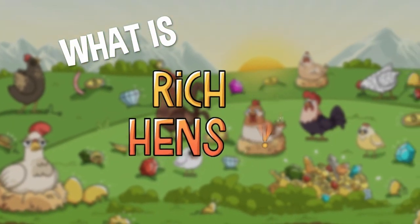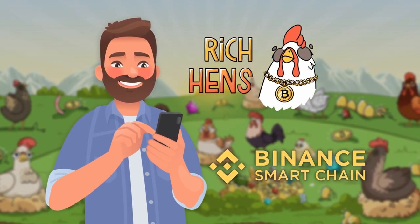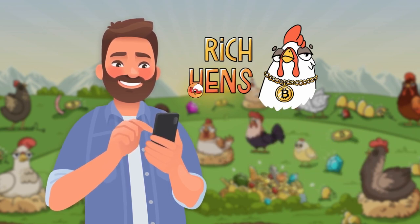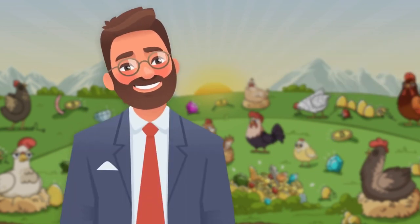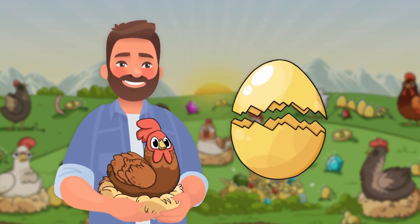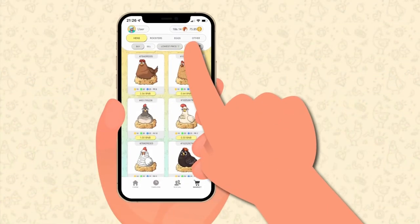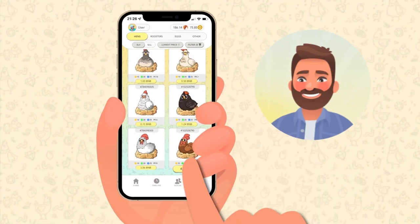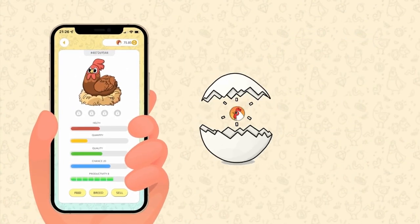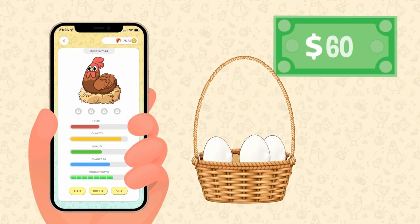Rich Hands is a new NFT mobile game based on the BSC blockchain, which allows you to earn hen tokens by performing simple logical actions. You don't have to be an expert in crypto to join. Anyone can become an NFT hen owner and start collecting eggs containing hen tokens. Depending on the level of your hen, the number of eggs may be bigger and their content more valuable. For example, one single egg may contain hen tokens with an estimated value from 1 to 100 US dollars.